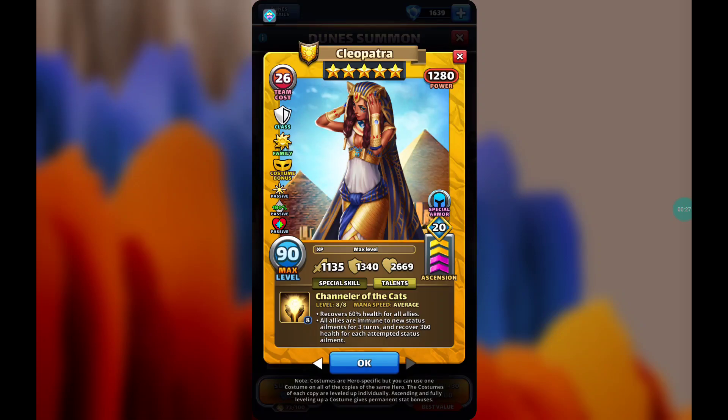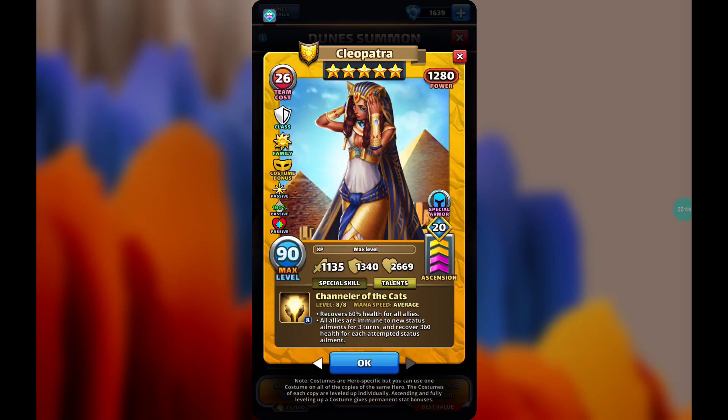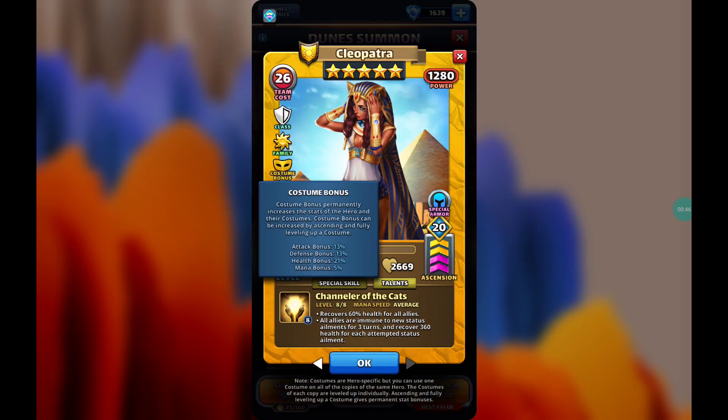She is a 5-star hero of the holy element and the paladin class — previously cleric, now changed to paladin. I kind of prefer cleric but still not bad. Of course the sun family bonus we already know about. The costume bonus gives a 13% attack bonus, 13% defense bonus, 21% health bonus, and a 5% mana bonus.